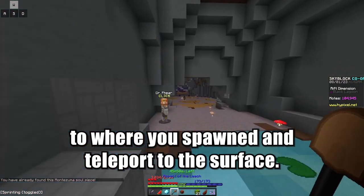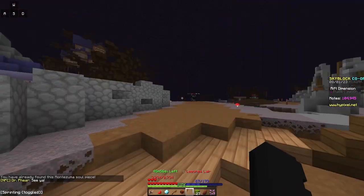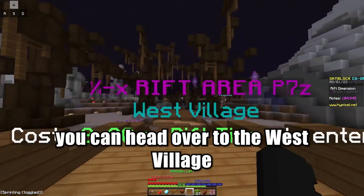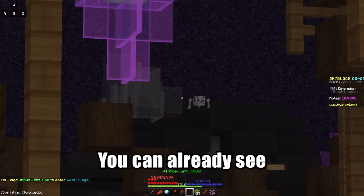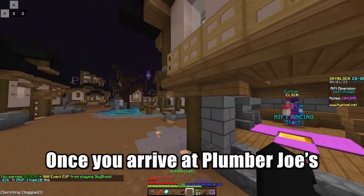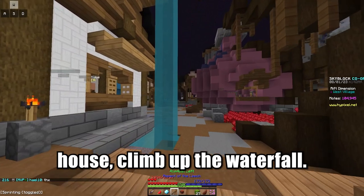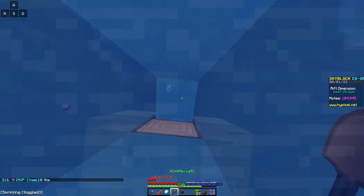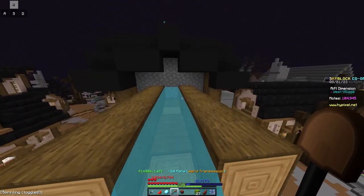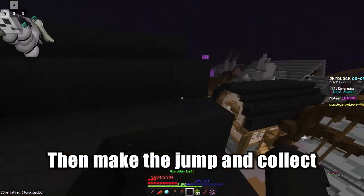Once you got the soul, go back to where you spawned in and teleport to the surface. Once you completed everything in the Black Lagoon, you can head over to the west village. And look, you can already see the Montezuma soul from here. Once you arrive at Plumberger's house, climb up the waterfall. You don't need to use an aspect of the leech, but it's very helpful. Then make the jump and collect the soul.